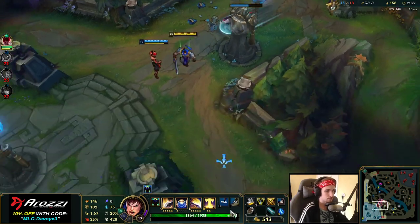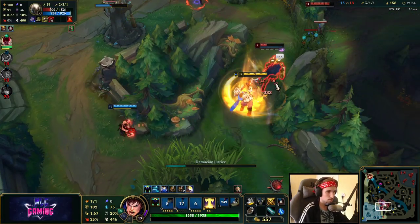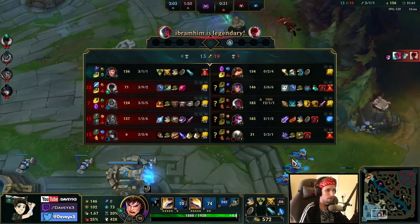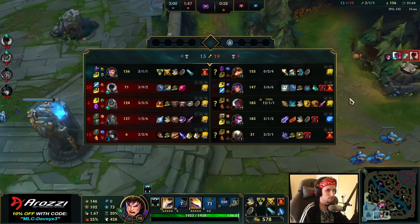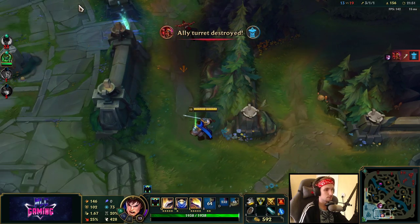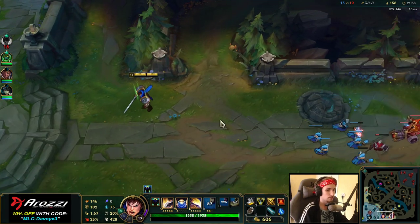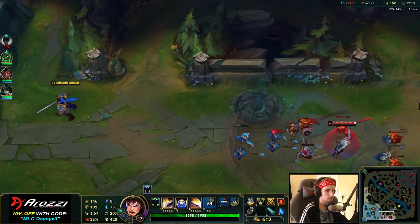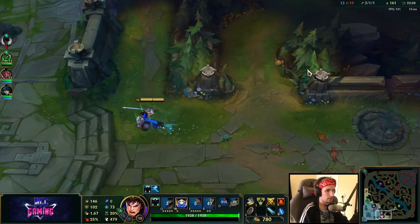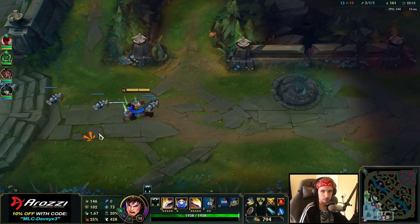That Yone tanked out the entire ultimate. The only real reason we're losing this game is because this guy has 12 kills. Technically, we could snowball this super easily with all the gold available, but we still need to catch Yone. I'll be getting Phantom Dancer real soon — I just need 120 more gold. As soon as I get Phantom Dancer, things are going to get really easy.